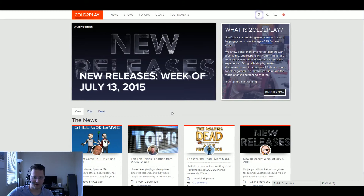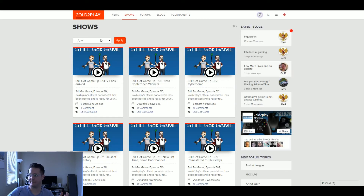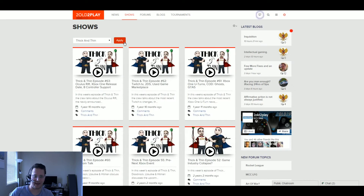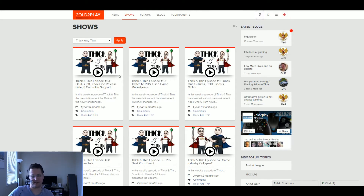Next on the list is our Shows section, which works just like News — it's a label of all the shows we've had. You can see 'Still Got Game,' and if you want to look through old 'Thick and Thin' shows you can do that. Again, with every single screen as you scroll you're locked in to see all the content.